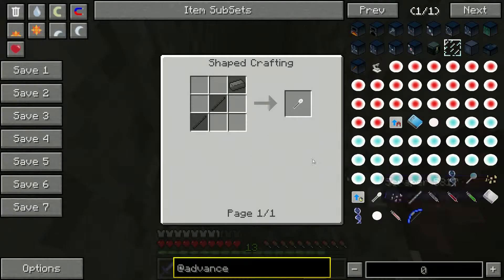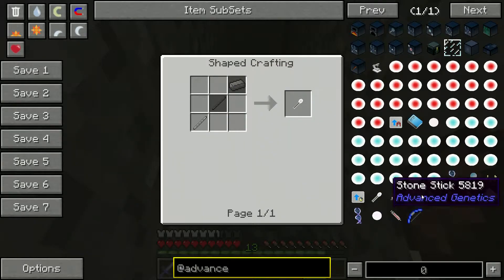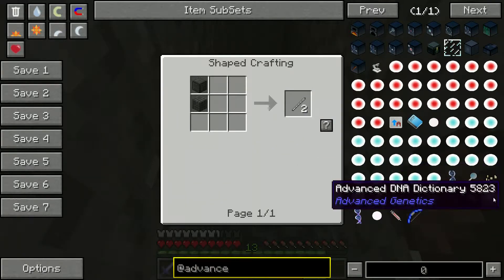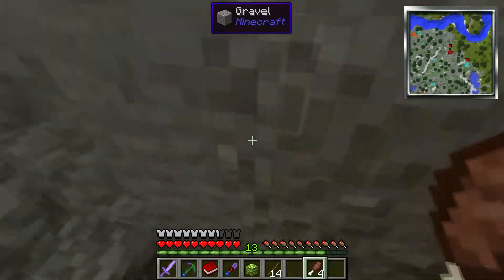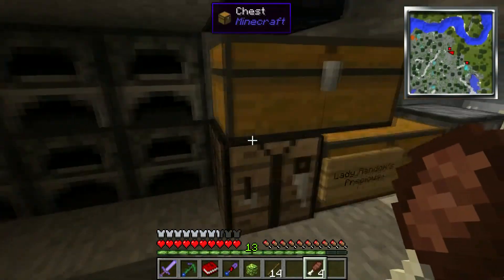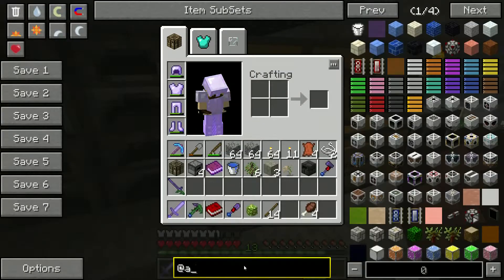Stone sticks and an iron ingot - there's a stone stick there. Let's have a look and see how one of them is made. Two lumps of stone gives you a stone stick. Well that's very cool. We've got overclockers and stuff. If you've ever played Techit - like the Techit mod for Minecraft - then a lot of this will be fairly self explanatory to you.